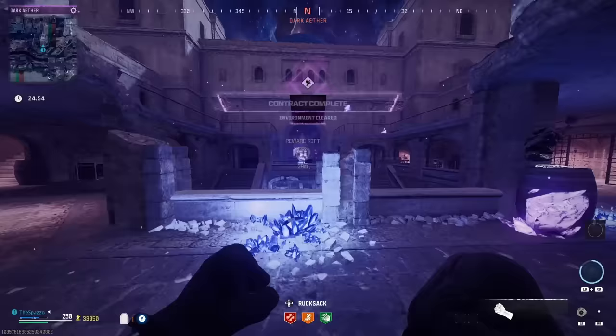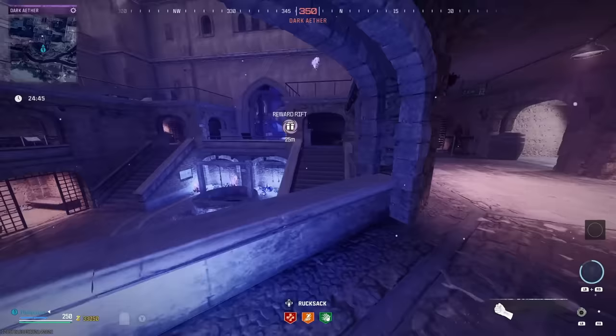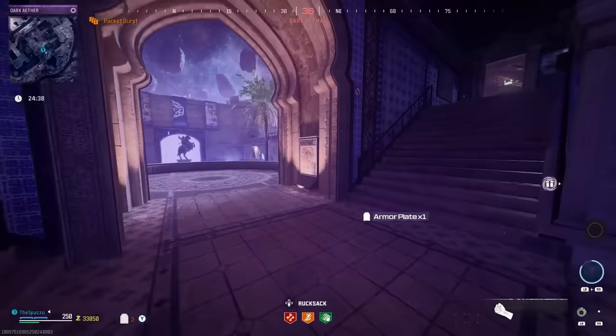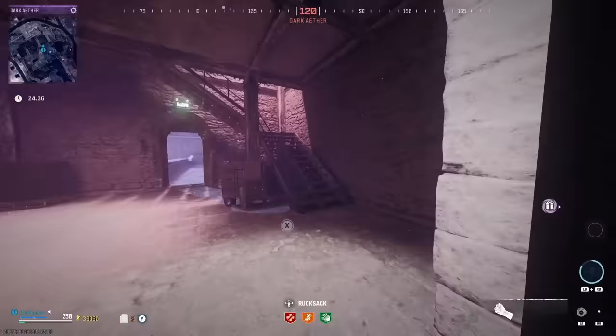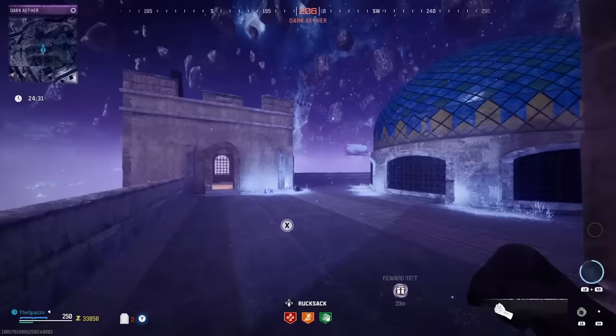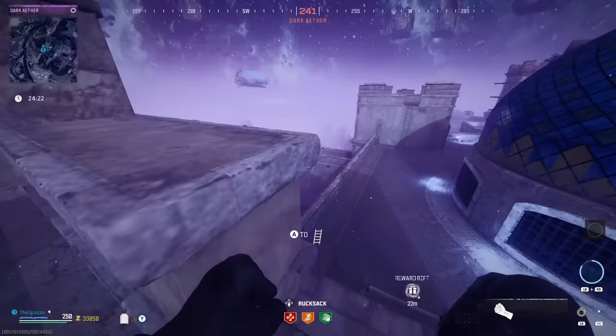Objective complete. Always check for zombies chasing you after the contract finishes. Grab any plates nearby. Let's hit the reward rift — not great items but okay. To extract after the outlast contract, just walk up to one of these walls or doors and you'll see the stairwell we came up — the exfil is right here. Thanks so much for watching, I hope you enjoyed! Don't forget to leave a like, subscribe to the channel, and I'll see you in the next one. Peace!